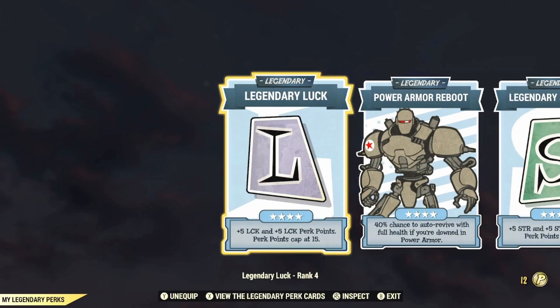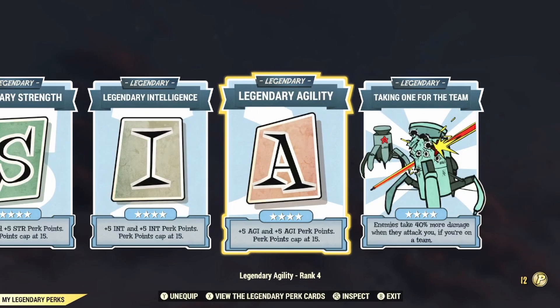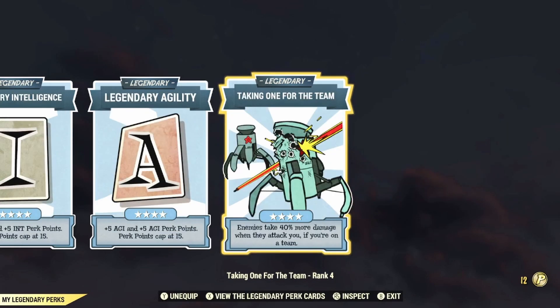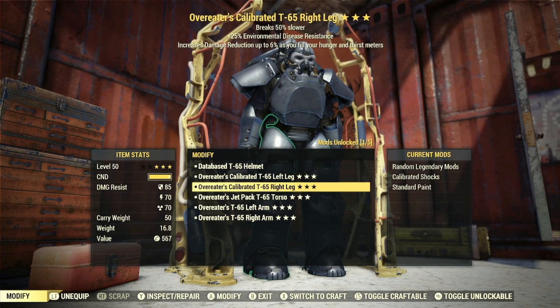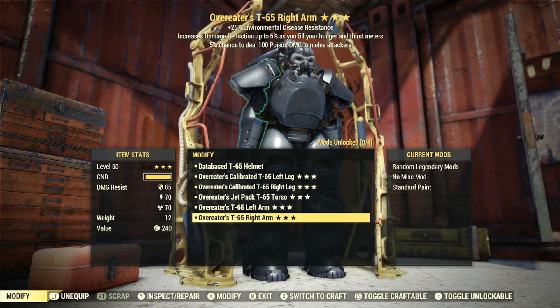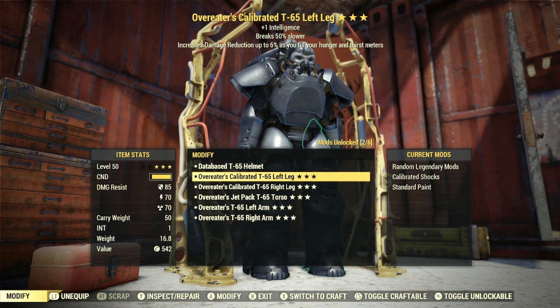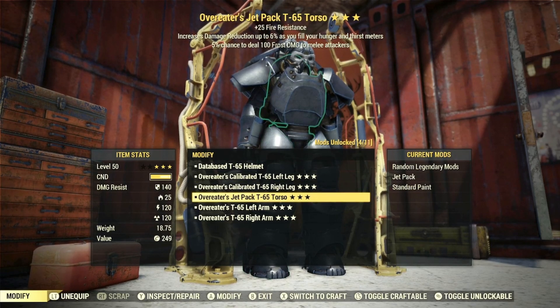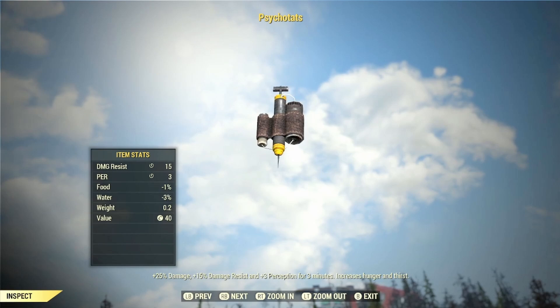For the legendary perk cards, which are going to help boost your stats, we have max rank of Legendary Luck, max rank of Power Armor Reboot so you have a 40% chance to auto revive at full health if you're downed in power armor, max rank of Legendary Strength, Intelligence, and Agility, and also max rank of Taking One for the Team, so that enemies take 40% more damage when they attack you if you're on a team. The armor we're utilizing with this build is a full set of Overeaters T65 power armor, as the Overeaters effect will increase your damage reduction up to 6% as you fill your hunger and thirst meters. And lastly for our chem buffs, we'll mainly be utilizing Psychotats to give us a 25% increase to damage for 3 minutes.